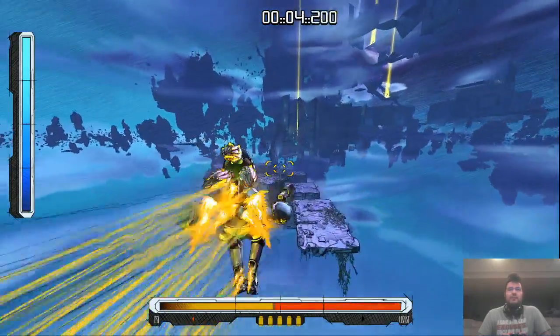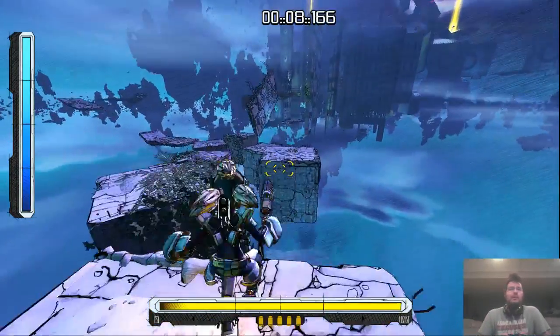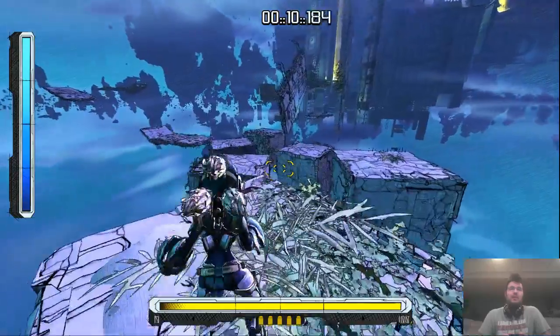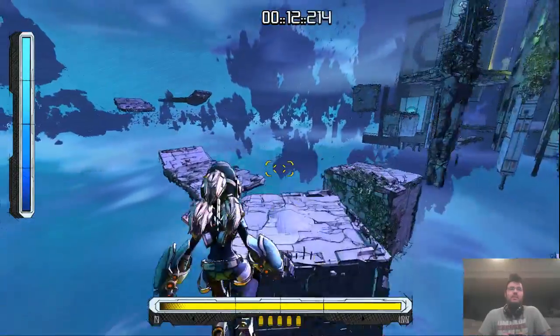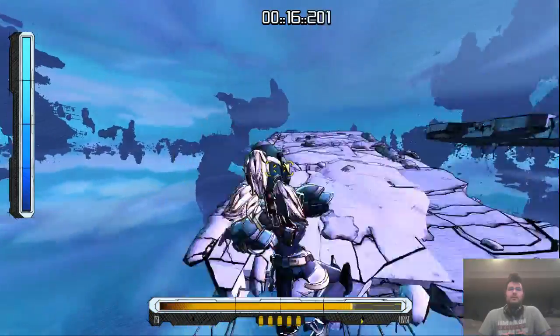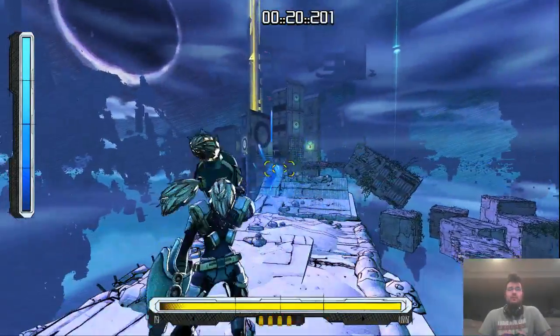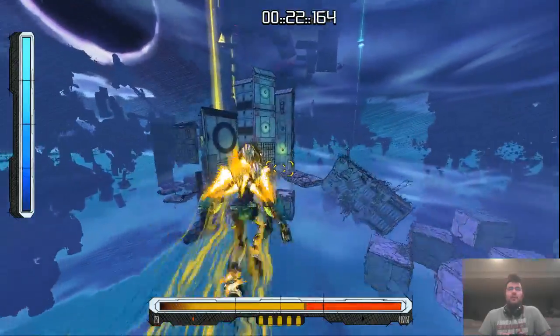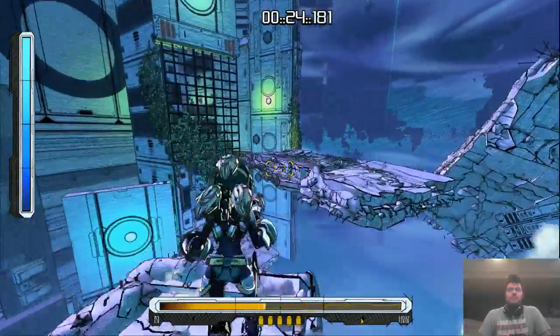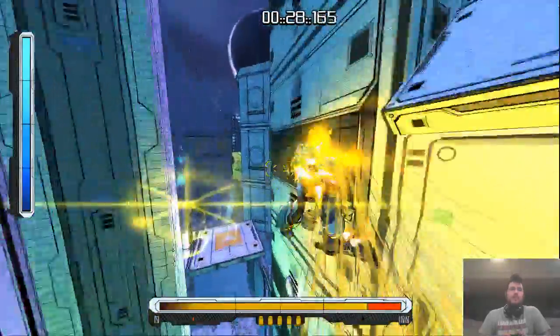A couple of things you have at your disposal: you have a boost — the bottom meter is your boost meter, and the left meter is your health. You can jump, boost, do a tiny double jump, run on walls, and grab onto ledges. You also have a little gun which charges up. You have to open gates and sometimes kill enemies, though I haven't seen a ton of enemies yet — that's probably a feature of the beginning stages.